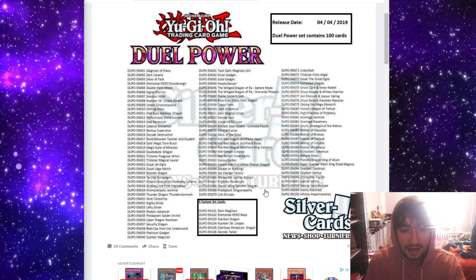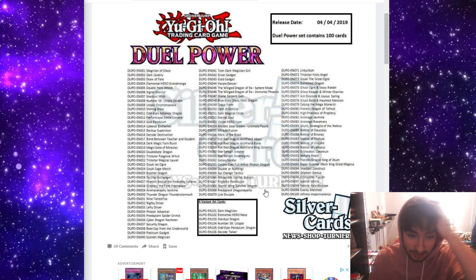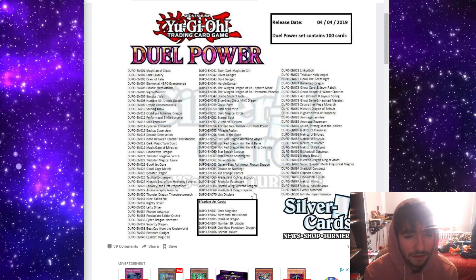Crystal Wing Synchro Dragon — that's like an $8 to $10 card for both printings because they're both secrets. Dragostapelia — another common that is like a boss monster for Predaplants, and a nice looking Super Polymerization target. Link Disciple — it's actually an interesting Link 1 for Cyberse monsters. It just takes any one level 4 Cyberse monster, so that could be useful all on its own. Link Disciple's pretty interesting.